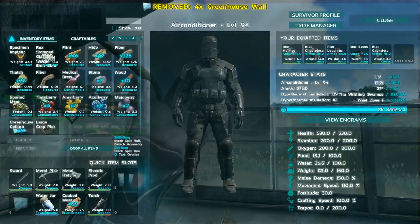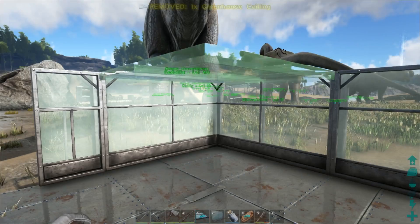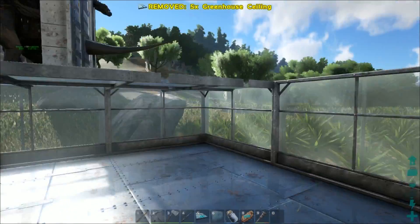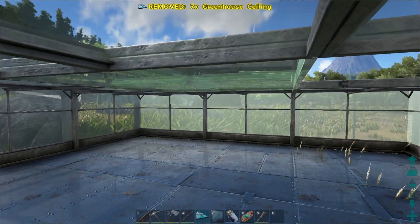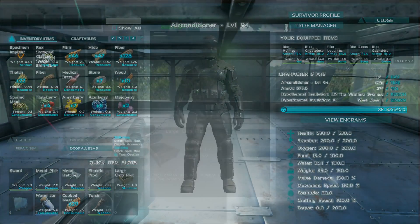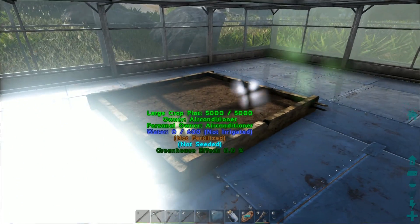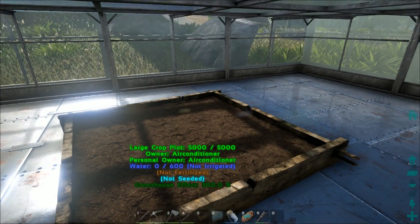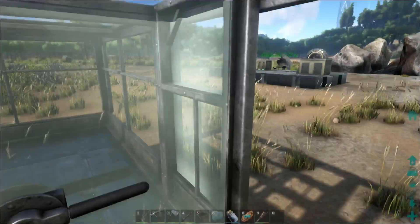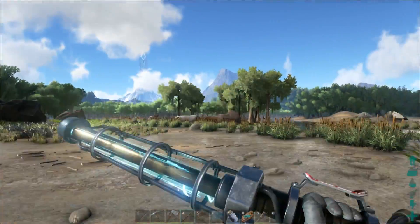Let me place the ceiling pieces. There we go - that looks really nice! I probably should have made it a little taller so you can get that nice farm feel, but look at that greenhouse effect. It basically doubles crop growth rate. Nobody wants to sit and watch grass grow though, so let's go shock things to death instead!